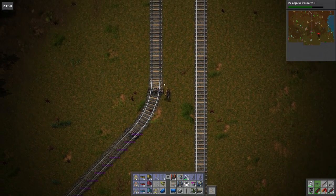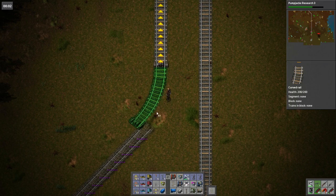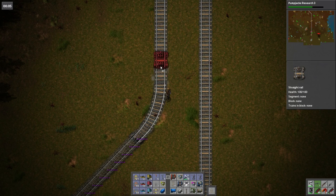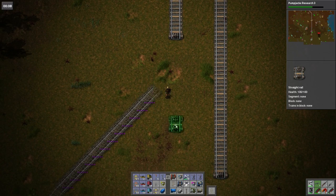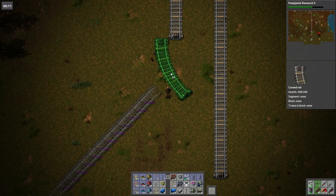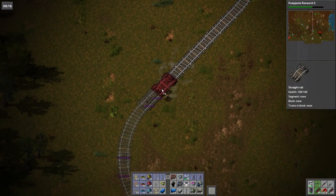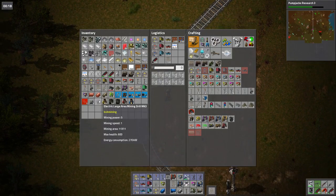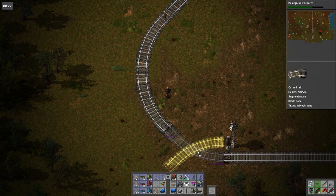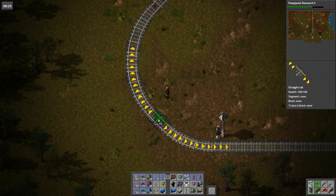Instead of having to place them and then decide exactly what's happening, I just prefer to use the ghosts, because that means that you don't actually need to remove them — they'll just time out eventually, you don't need to bother.